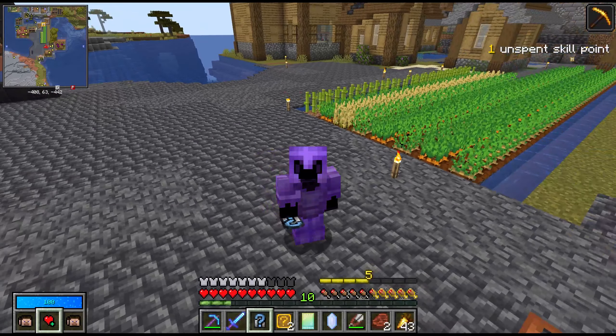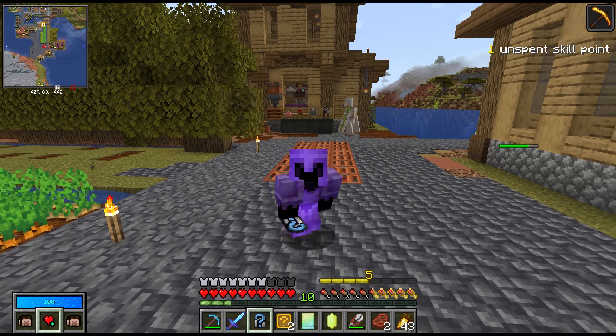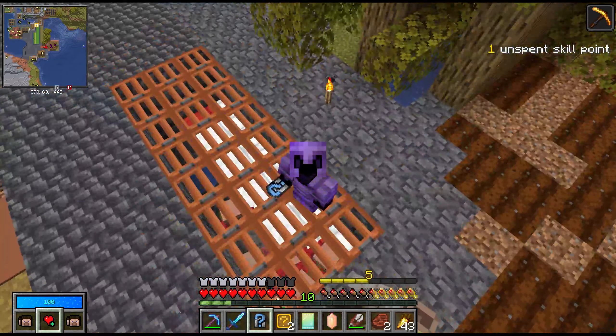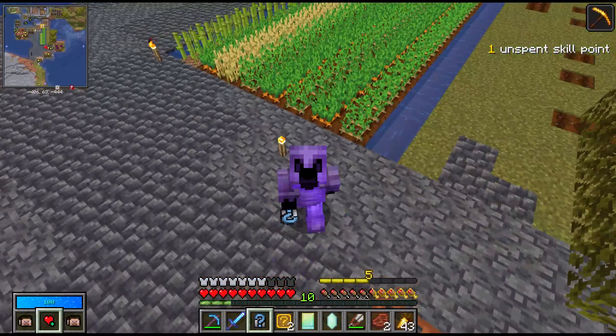It's a lot quieter. It turns out I hadn't updated to the most recent version, which is why we couldn't get the animal pen blocks. But I did that, and then I dropped the villagers down here in this hole so it was a little easier to walk around, and resorted the farms.